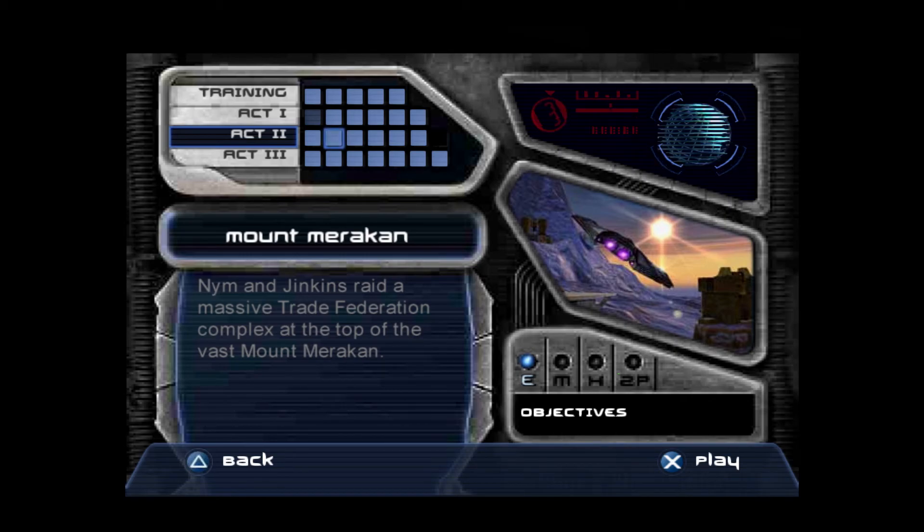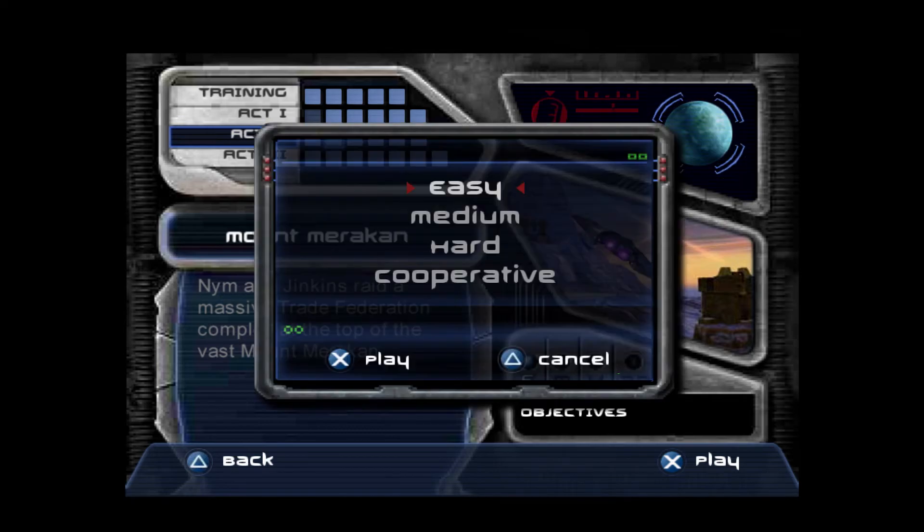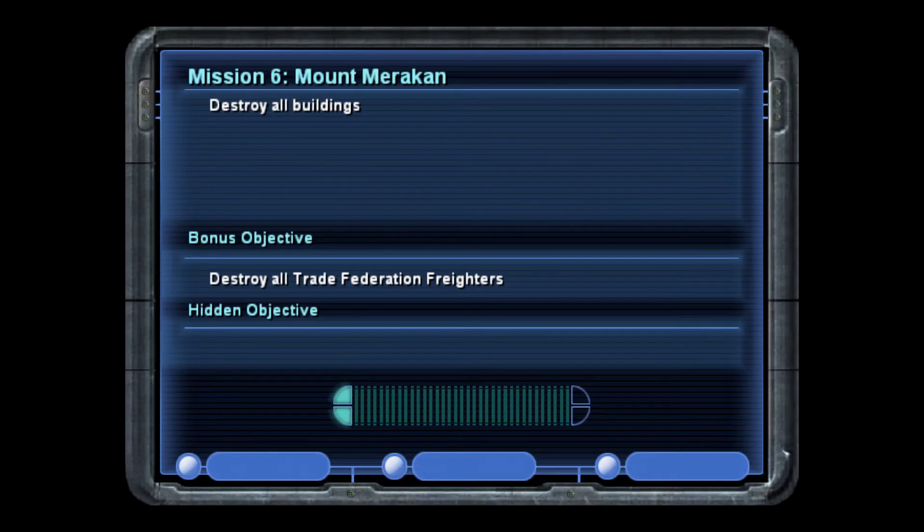Hello everybody, Galarian Sangree here. Welcome to the next episode of Mount Aquila. Nim and Jenkins raid a massive trade federation complex on the top of Mount Aquila. Destroy all buildings, destroy all trade federation freighters. Let's go.